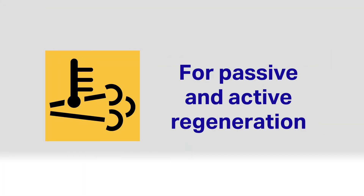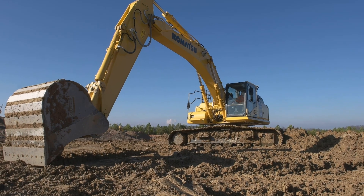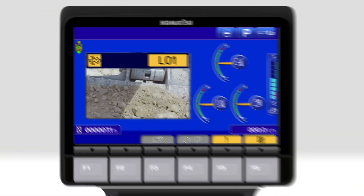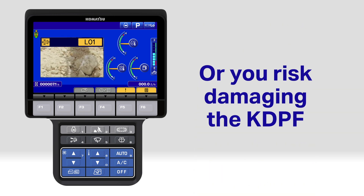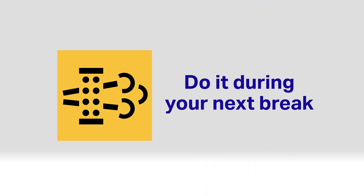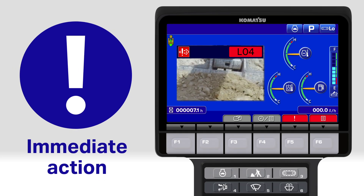Be aware that for passive and active regeneration, the KDPF needs heat and engine RPMs. It works best when the machine's working hard, so don't idle for long periods. Follow the steps indicated by the icons and alerts. Don't ignore them or delay regeneration repeatedly, or you'll risk damaging the KDPF. When a manual stationary regeneration is required, do it next time you break for lunch or at the end of your shift, and act immediately when an L03 or L04 code is displayed.